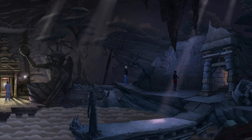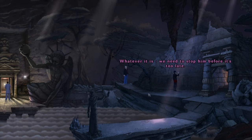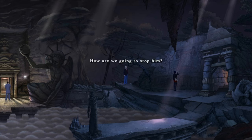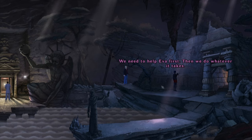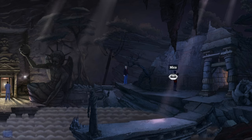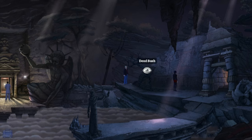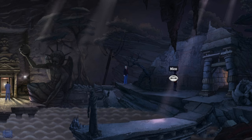I should talk to Nico. What do you suppose Langham's up to? Whatever it is, we need to stop him before it's too late. How are we gonna stop him? We need to help Eva first, then we do whatever it takes. Something tells me Eva's gonna die a miserable death.